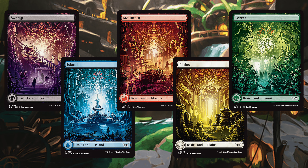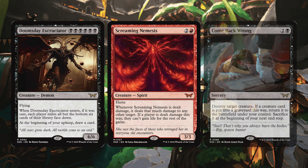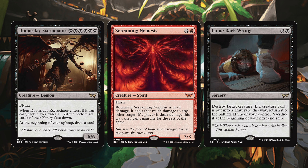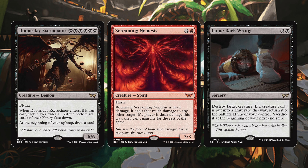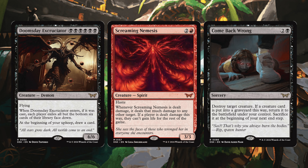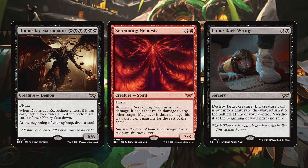Next let's look at some cool cards: Doomsday Executioner, Screaming Nemesis, and Come Back Wrong. Doomsday Executioner is six black pips — incredible creature demon with flying. When it enters, if it was cast, each player exiles all but the bottom six cards of their library face down, and at the beginning of your upkeep, draw a card. Essentially this leaves each player with only six cards in their library, and you'll be drawing them twice as fast. If you play any sort of deck that revolves around Doomsday-style effects, this is right in your ballpark. It is kind of expensive and has to be cast, but it's a pretty cool card.